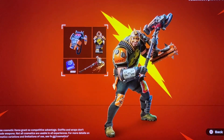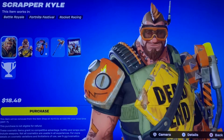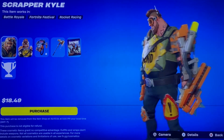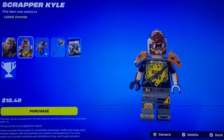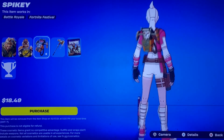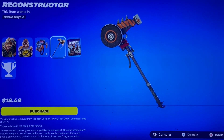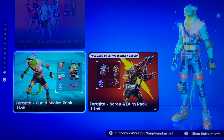Let's go over to the new ones — this is Kyle from Save the World. We got Scrapper Kyle. I know people have been waiting for this skin. We got Penny in the game a couple times, but now we have Kyle. We got the Spikey back bling, the Reconstructor Pickaxe, very cool. And of course the B-Bucks, you have to work on that.